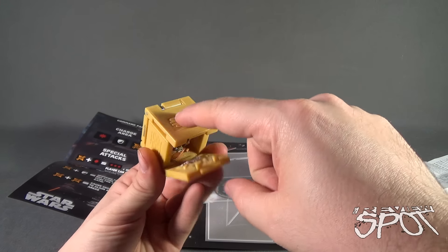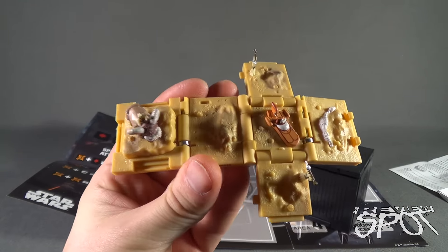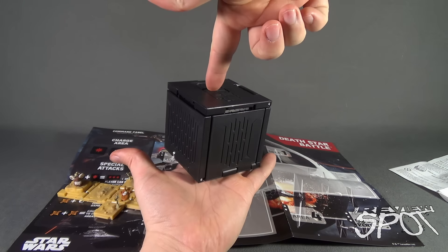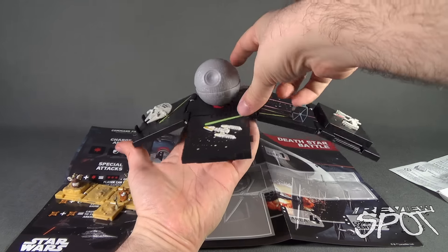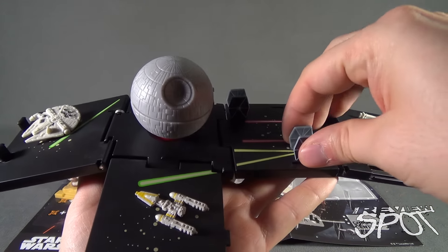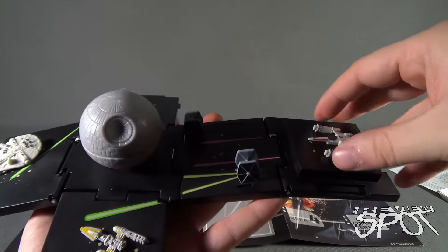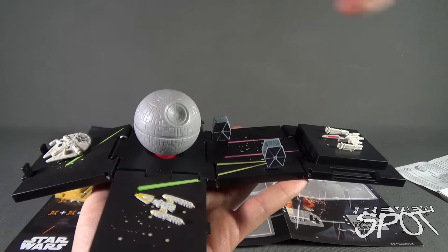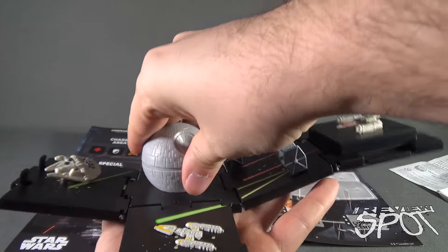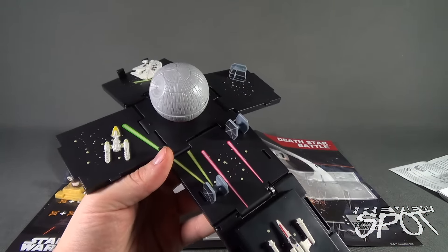We've already seen the Tusken Raider attack cube in play — press it open and there it is. Really, really cool. Now let's press the button on the top of the Death Star — this one opens up a lot bigger. Inside we've got a Y-wing down below, and none of these are removable. There are two TIE Fighters, a TIE Advanced, the Millennium Falcon, and an X-wing. In the middle is the Death Star itself, and you can press the button on it to pop it open — or press it enough to pop it completely off. It just sits back into place.